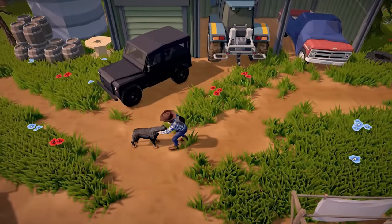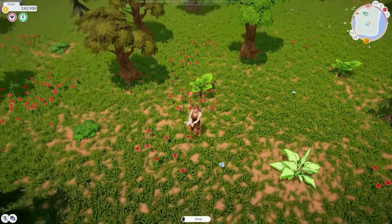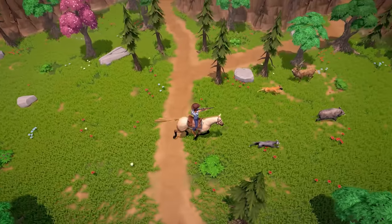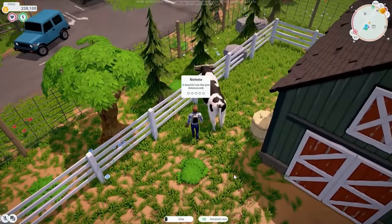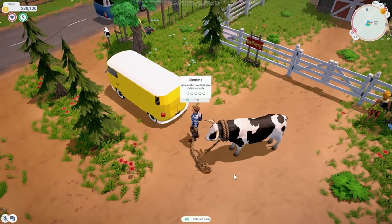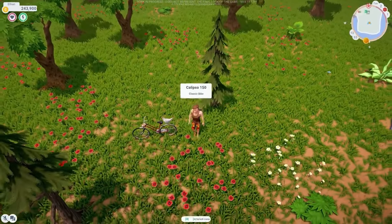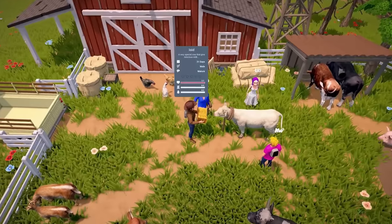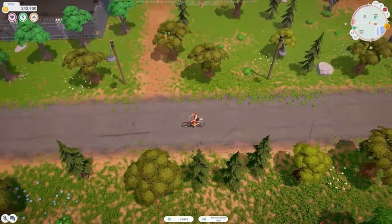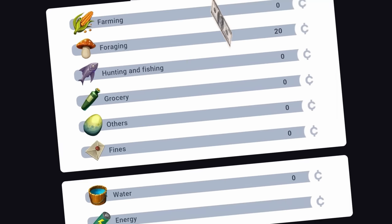What would a farming game be without farm animals? The Ranchers has got you covered. The animal system in this game looks considerably more in-depth than games we have already played. You can put a leash on your animals so they can follow you around. You will need a pickup truck or some large vehicle to transport your large animals — or you can just place a chicken on the back of your bicycle. You will need to feed them and take care of your animals' needs to ensure they are happy and produce the best quality products.